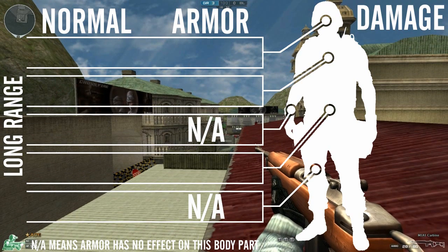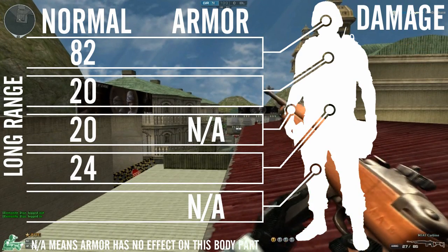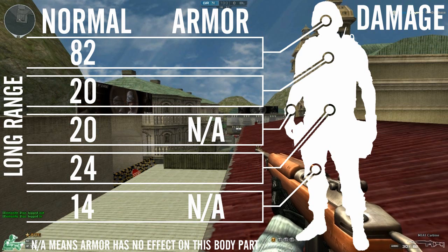At long range you'll do 82 to the head, 20 to the chest and arms, 24 to the stomach/body, 14 to the legs. With armour you'll do 63 to the head, 16 to the chest, and 19 to the stomach/body.